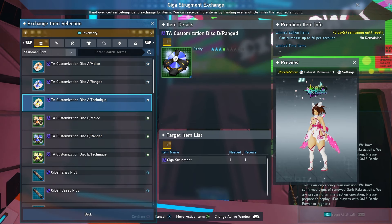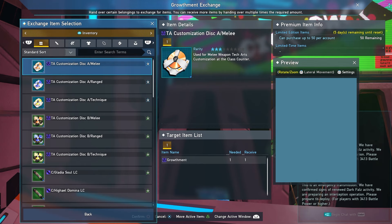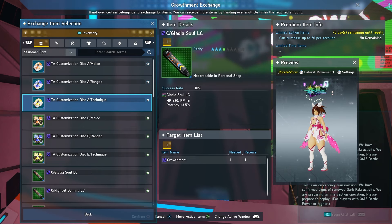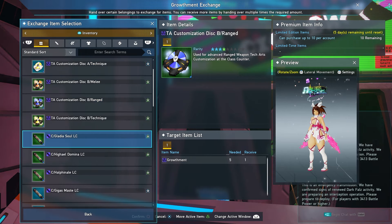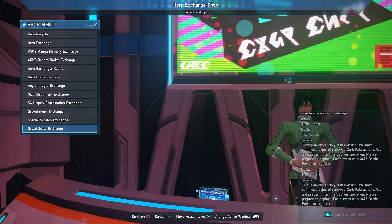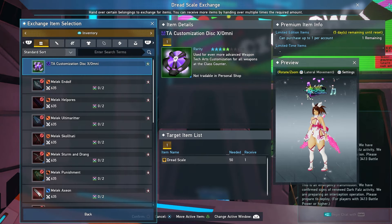At the Growthman Exchange there are more tech customization discs, and you can also get Arms Refiners and LC Capsules if you need them. Lastly, at the Dread Scale Exchange, make sure you trade in for the TA Customization Disc Omni.